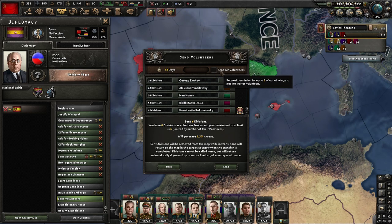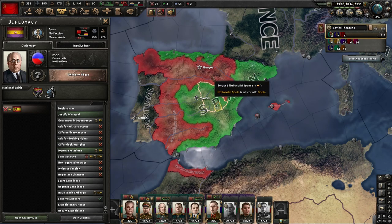At the top, there's an option to send air volunteers. I'm going to check that so I can bring over some planes and show you how that works, but you don't necessarily have to do that — it's the army experience that's really important.